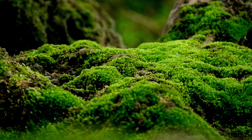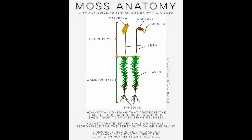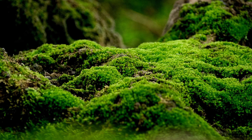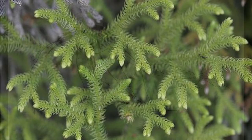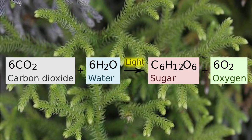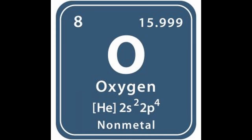Mosses are a non-vascular plant that doesn't have roots as we know them. They have anchors called rhizoids at the base of their stem that terminate in leaves, or more correctly, microfils. As moss doesn't have true roots, it gains its nutrients from the surface of its microfils by photosynthesis, drawing in carbon dioxide and water and expelling oxygen as a waste product. Lucky us.